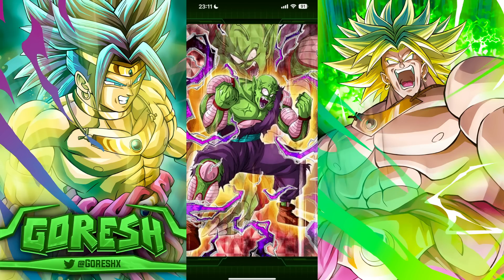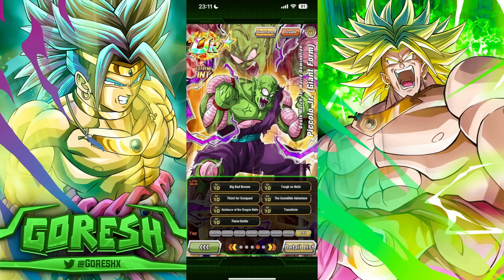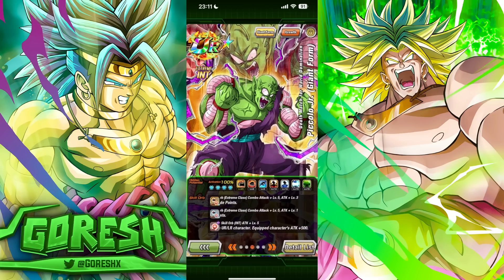Hey guys, today we're taking a look at Rainbow Max Links Piccolo Jr. Giant Form — the Golden Week dual Dokkan Fest character from 2023's Golden Week celebration, fully link leveled up. Big Bad Bosses is in the works. Let's go take a look at his build.